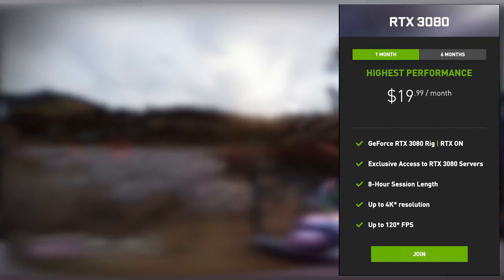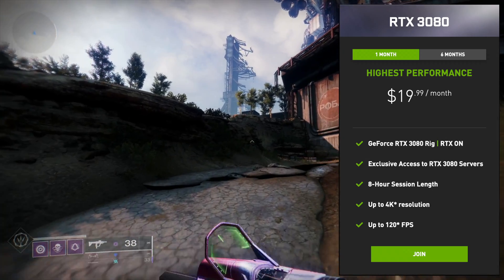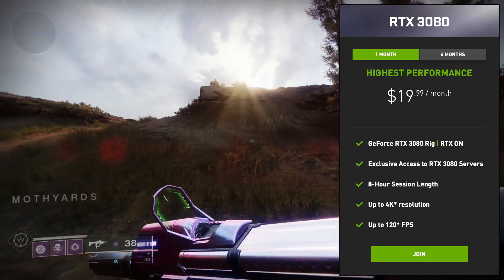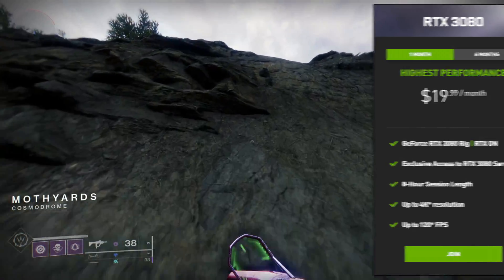With the premium tier, you get a GeForce RTX 3080 rig, exclusive access to premium servers — which again means no wait time — up to 1440p or 4K at 120fps, and an 8-hour session length.